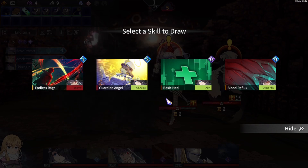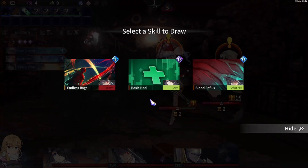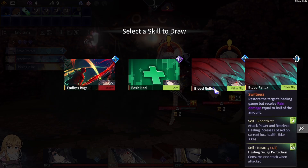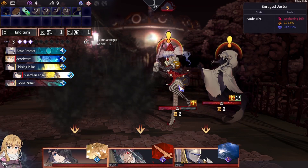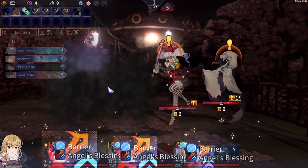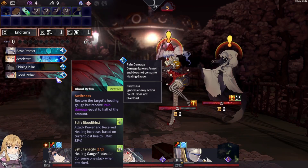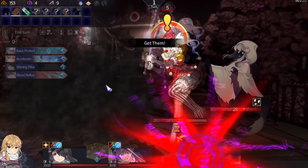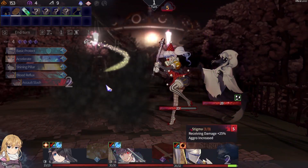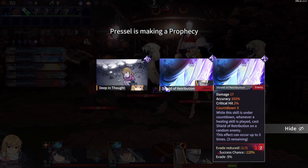Divine revelation is certainly going to be helpful, which means I can go for guardian angel, blood flux, just in case we need that. Guardian angel is going to be activated right away. I'm going to exchange this one for something else — I mispressed. I need to remember: Q is end, and shift is exchange.